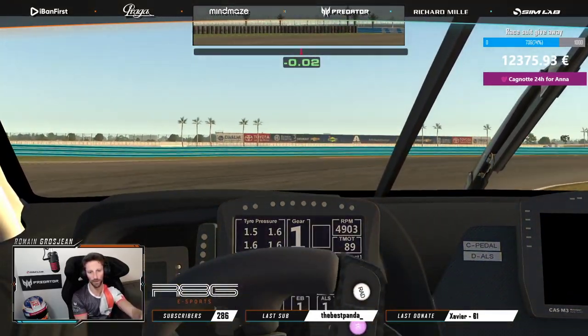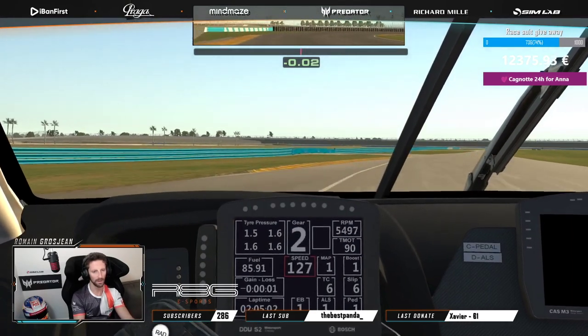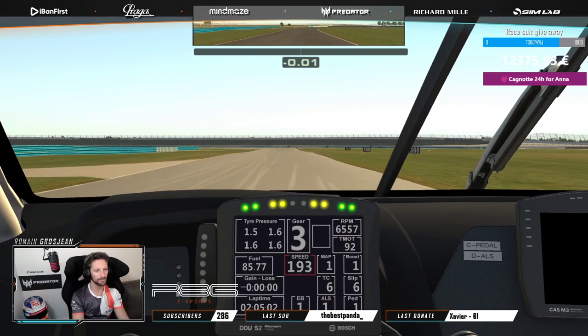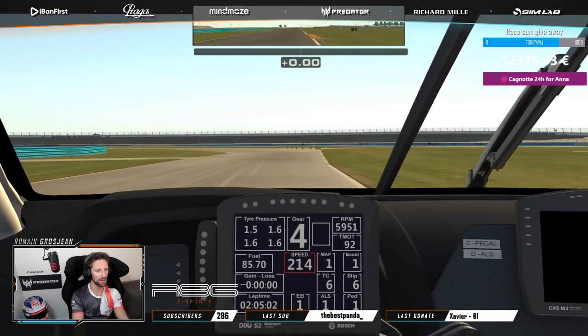Another quite tricky corner — very low speed. Important to be early on the throttle. Then it's flat out, a left corner going into the infield.